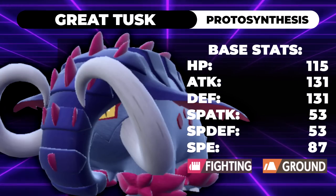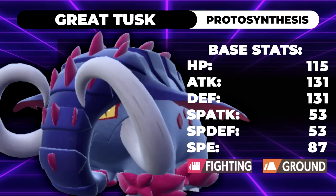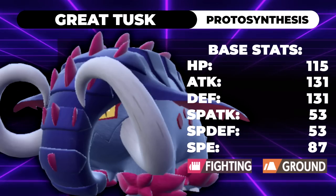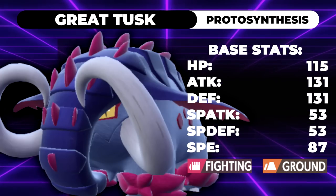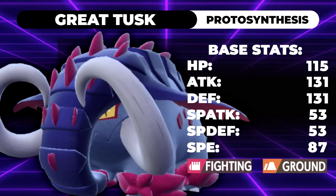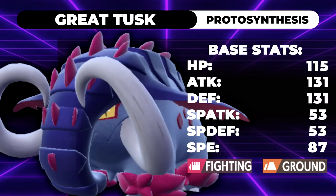Great Tusk is our first ground and fighting type. It's a Paradox Mon from the past, meaning it has the ability Protosynthesis. This ability boosts whichever stat is highest — 1.3 times for attack, defense, special attack, or special defense, and 1.5 times if it's speed. That's what you need to remember going into this metagame.